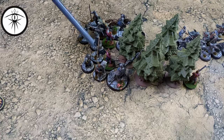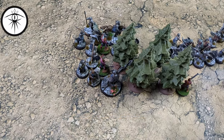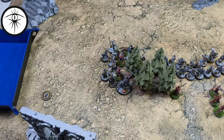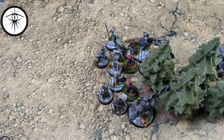Minas Tirith calls a heroic combat with Damrod and a heroic combat with Faramir as well to really push this flank. Damrod is on pink dice, Warrior of Minas Tirith on black, Knight of Minas Tirith on green — let's see how those combats roll out.